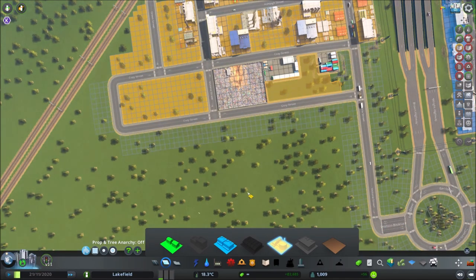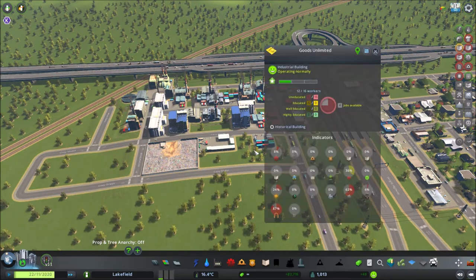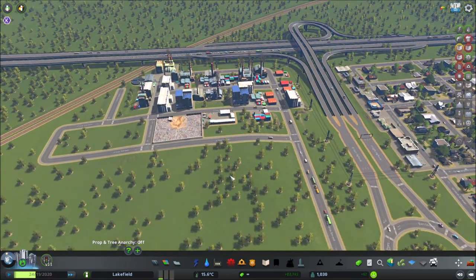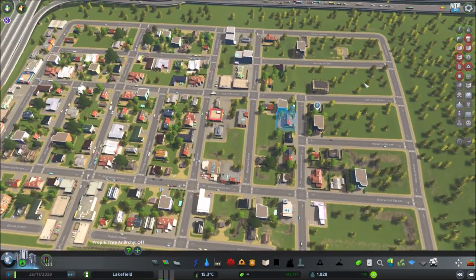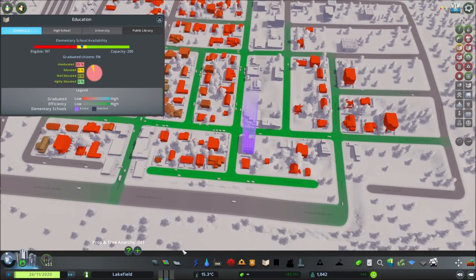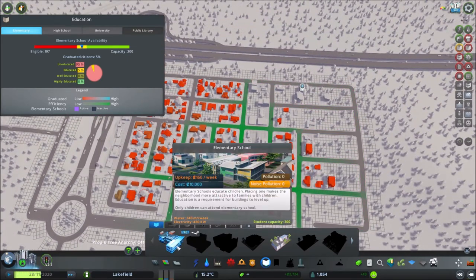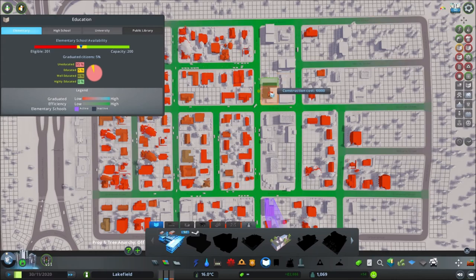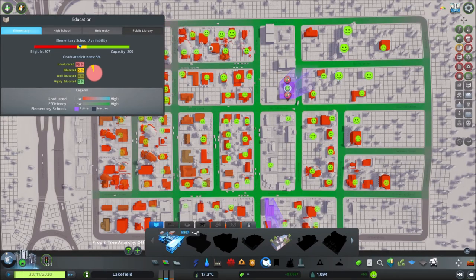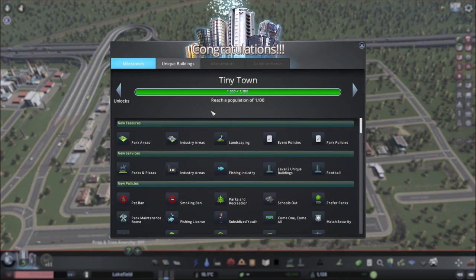We can save this area for additional services — that way if we need another power station I can just throw it right there. It looks like we're starting to suffer at the elementary school, so I think it might be time to throw in the standard elementary school, which has a much higher capacity. We'll throw this in down the street — we'll face it the other way. We'll see how people do.